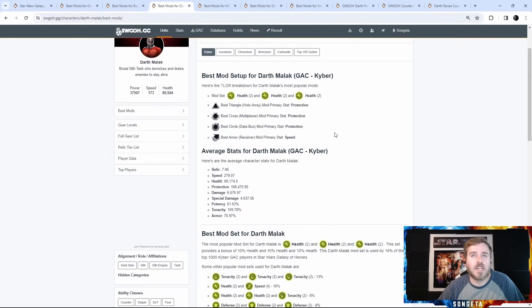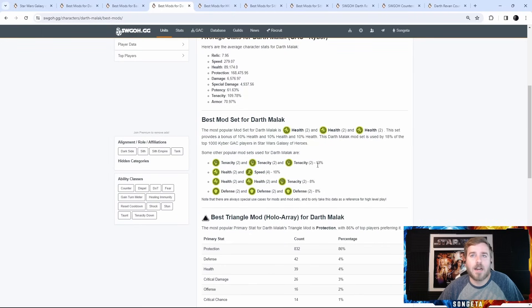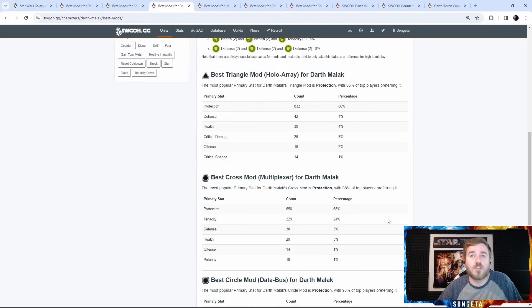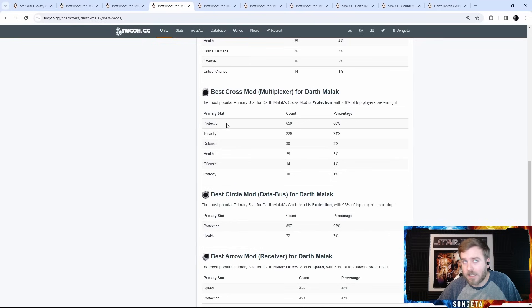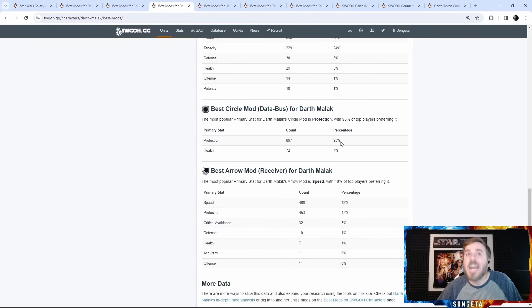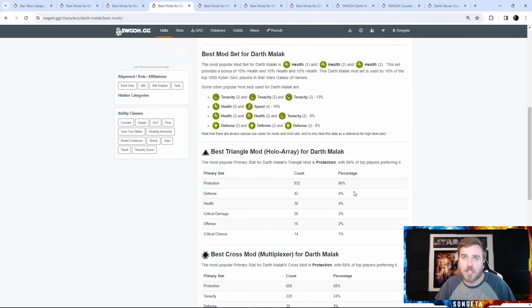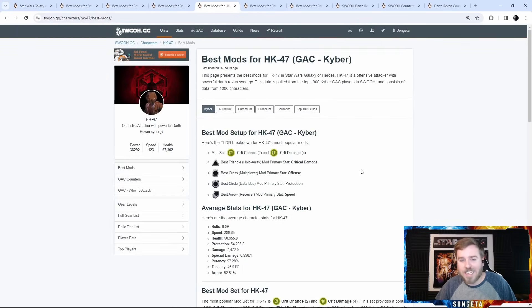For Malak, everyone has full health sets with protection primaries — just trying to increase his hit points as much as possible. 13% use tenacity, 18% full health, 10% health and speed. Defense sets are great for him too — you're not making a mistake with full defense sets and protection primaries. Protection is dominant across all mods: triangle 86%, cross 68% with 24% tenacity, circle 93%. He has a slight edge toward speed on the arrow, but 47% use protection, which I also recommend. Very straightforward — just get a bunch of protection primaries. He's kind of a vacation when it comes to modding.